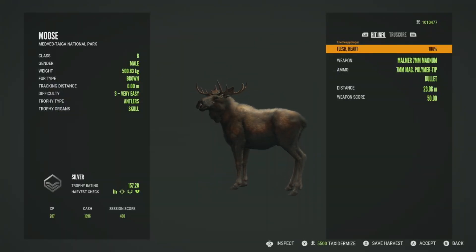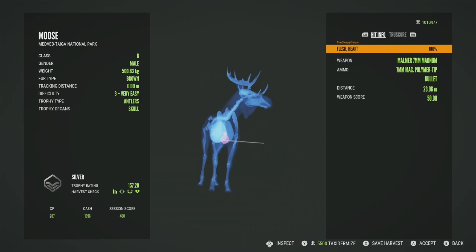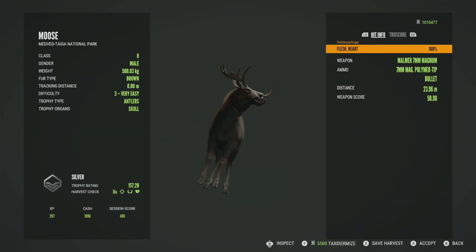He's not the biggest guy ever but let's get him picked up. He's going to be just a silver at 157.28, got him directly in the heart. Moose are one of the easier animals to heart shot — you can see just how massive their hearts are. That was a really perfect shot at just 23 meters with the Malmer 7mm.